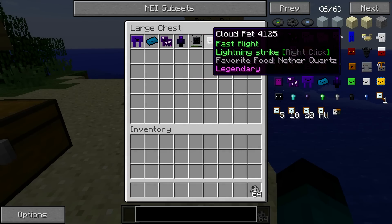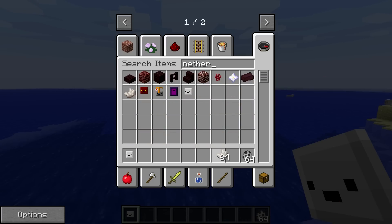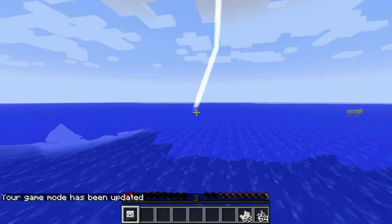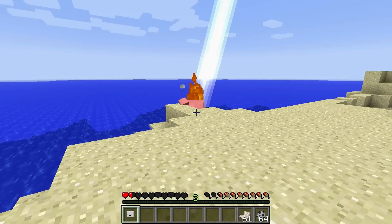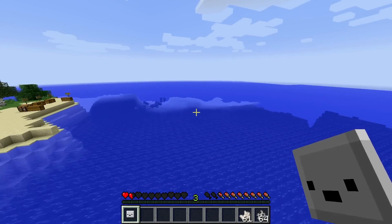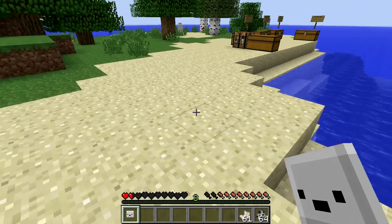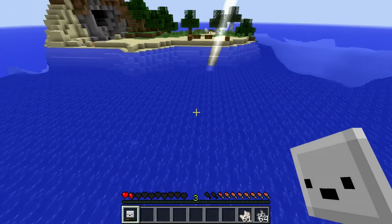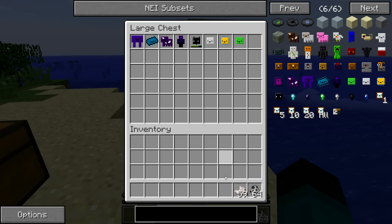The cloud pet gives fast flight and lightning strike on right click, with its favorite food being nether quartz. Right clicking casts lightning pretty much anywhere you click and consumes food. But you can also fly as if you're in creative mode - he only appears to consume food when shooting lightning, not while flying. You can just fly around vanilla Minecraft. That's overpowered.